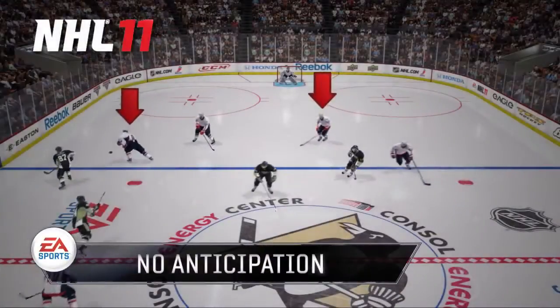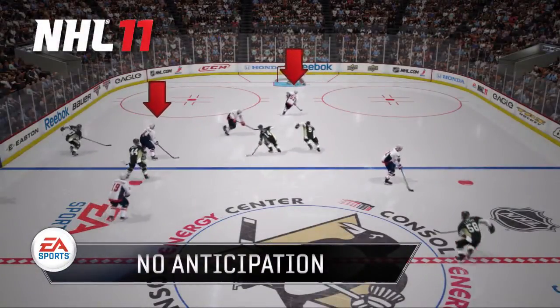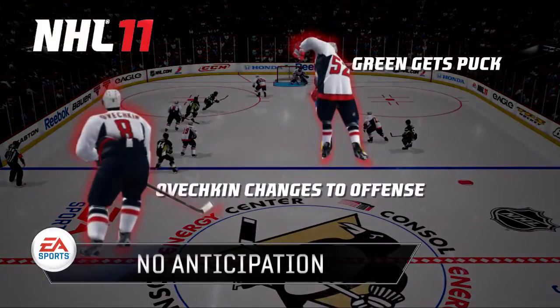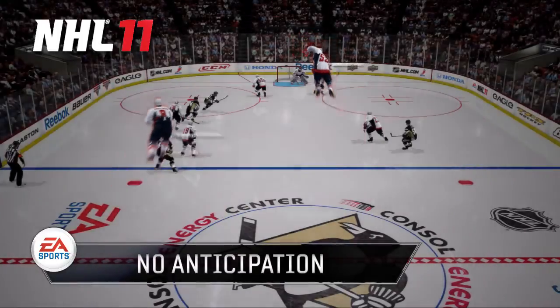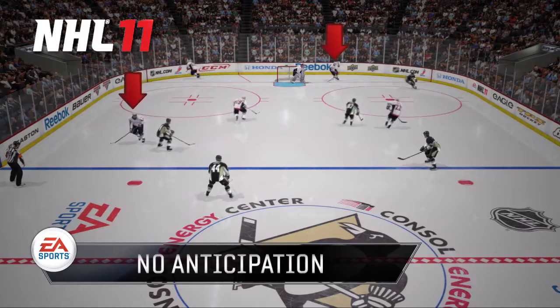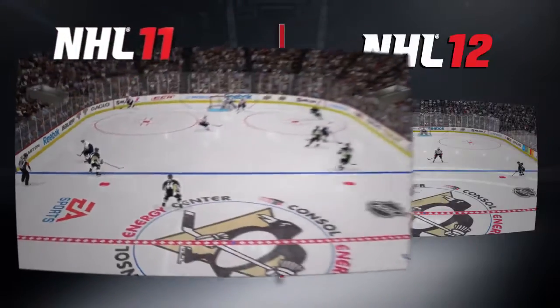Let's take a quick look at last year's AI. Players had to wait until puck possession changed, so in most cases all five players left at the same time. As you can see in this example, Ovechkin doesn't transition to offense until his teammate touches the puck. We all know that that's not how Ovechkin plays in real life, as he's an offensive-minded player.